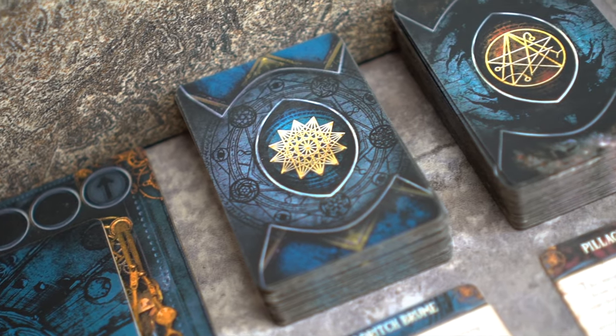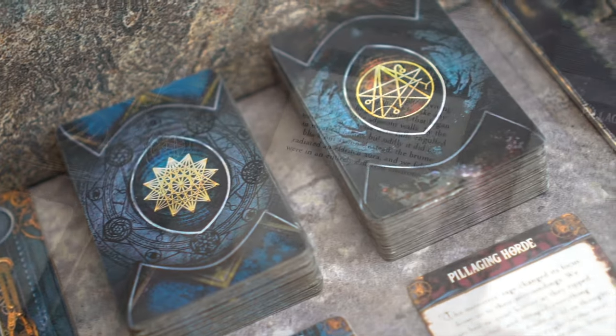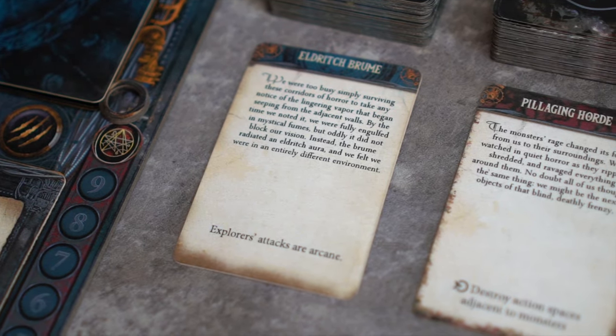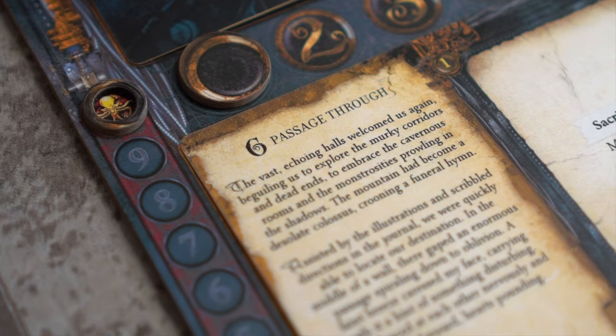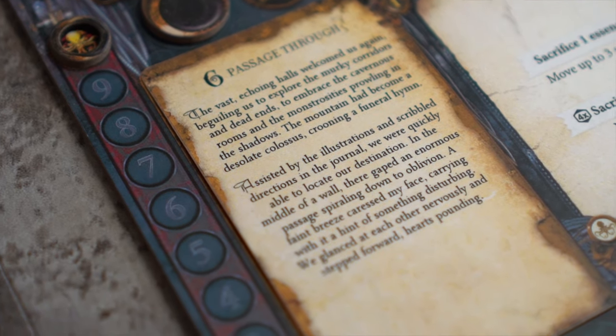First of all, only the cards in play may influence the game with their abilities. Current explorer and event cards can contribute their abilities to the game. The current chapter card may also have abilities that are able to be activated.